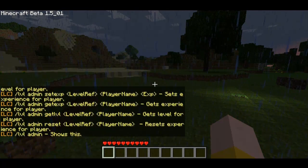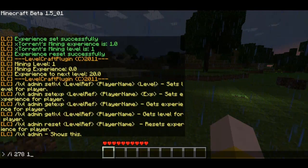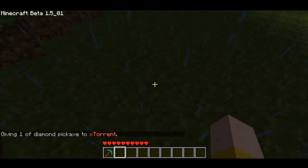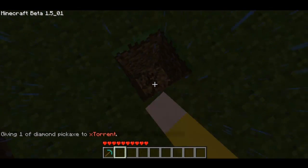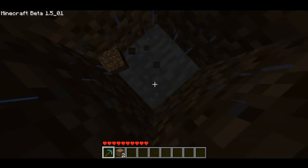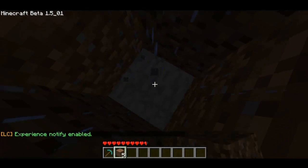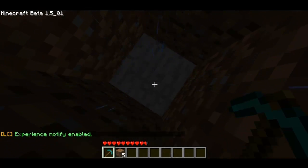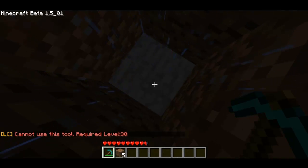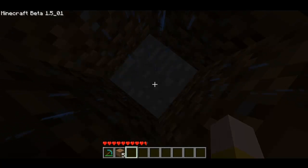Now I'm going to show you how it actually works. If I give myself a Diamond Pickaxe and try breaking a block, it shouldn't work because I'm not a high enough level. There you go — 'Cannot use this tool, required level 30.' As I said, all of that is completely customisable — you can set the Diamond Pickaxe to unlock at whatever level you want.